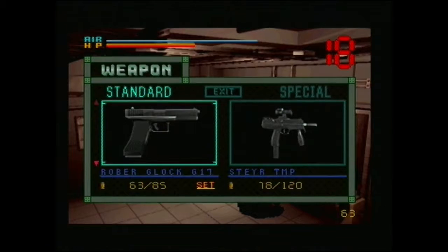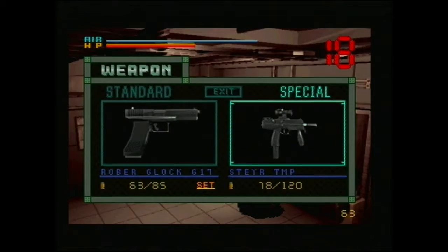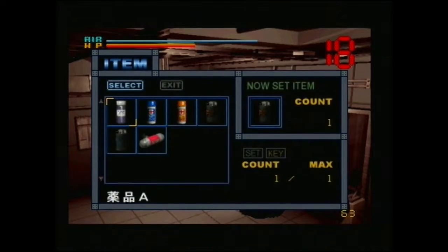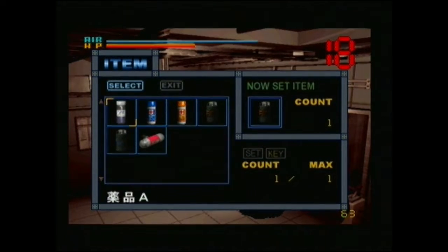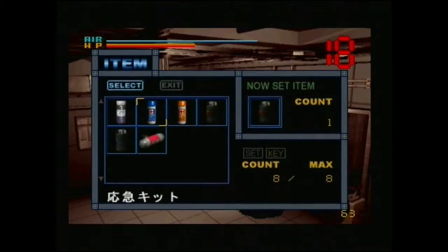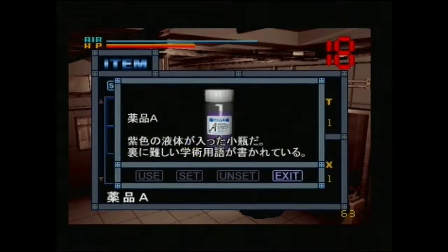There's really nothing to do there. Click on a weapon and it sets it. If we click on item, you can see the items — they all have pictures but with Japanese names. For the most part it doesn't really matter though; this is a chemical I've picked up which you can see has a pretty vague name.